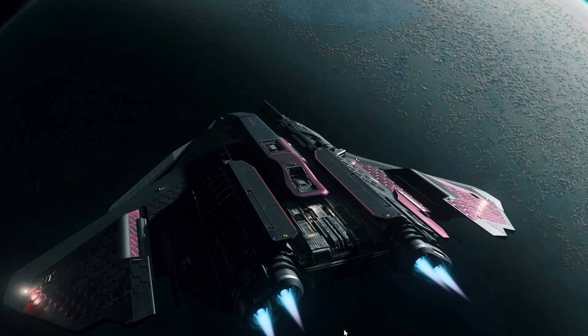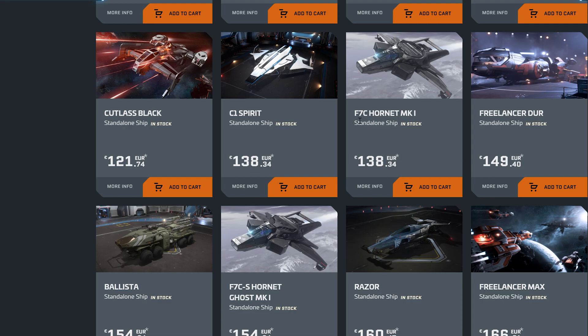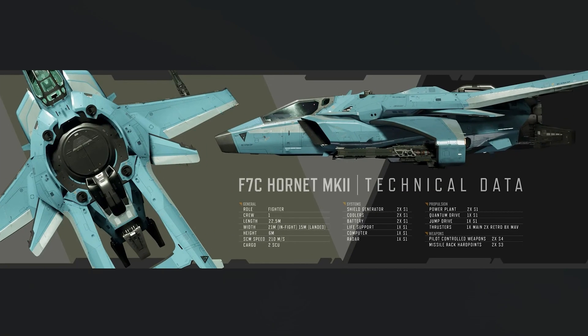On the website you can find the F7C Hornet MK1, F7C Hornet Ghost MK1, and also the F7CR Hornet Tracker MK1. So these are three different ships, and now suddenly there is a fourth one: the F7C Hornet MK2.